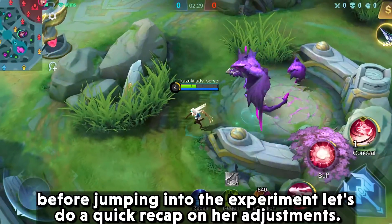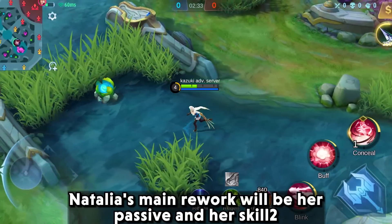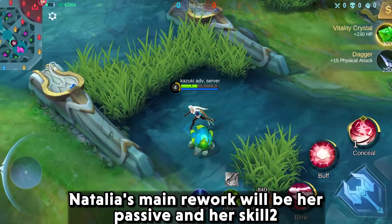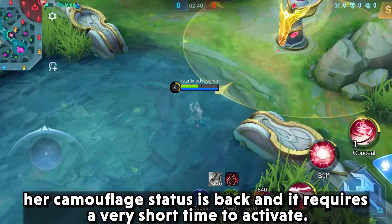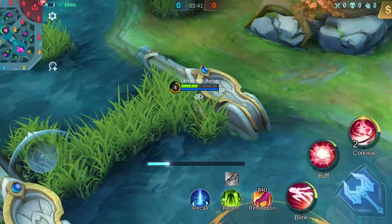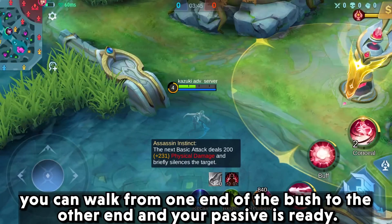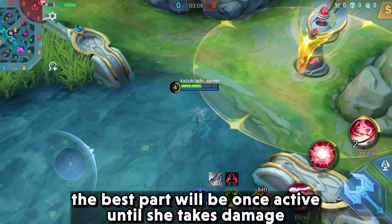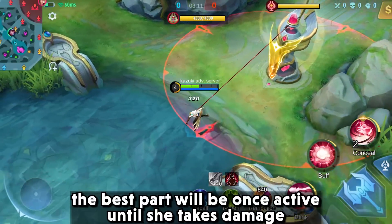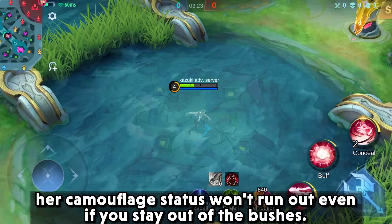Before jumping into the experiment, let's do a quick recap on her adjustments. Natalia's main rework will be her passive and her skill two. Her camouflage state is back and it requires a very short time to activate. You can walk from one end of the bush to the other end and your passive is ready. The best part is once active, until she takes damage, her camouflage state won't run out even if you stay out of the bushes.